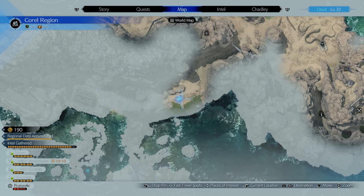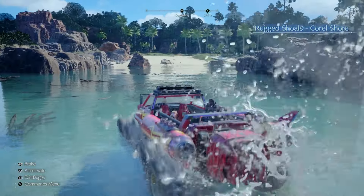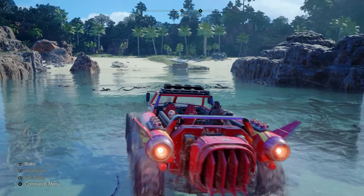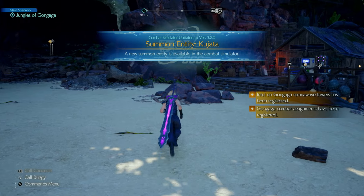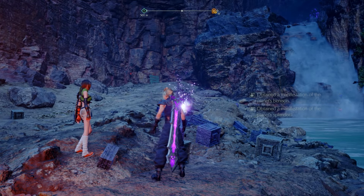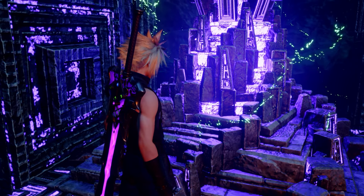There are timestamps down below, so feel free to use those. Entering the Gongaga region is really simple — all you have to do is drive your buggy right from the previous South Corel region into it. The moment you land is the moment you can explore, and there are a couple of objectives you can do as soon as you arrive, such as going to a Kujata Sanctuary immediately.